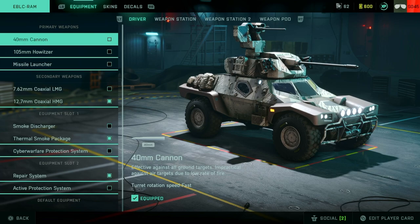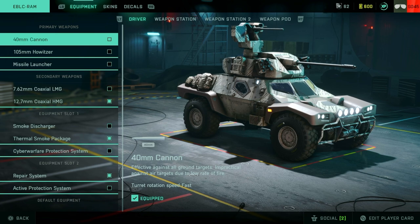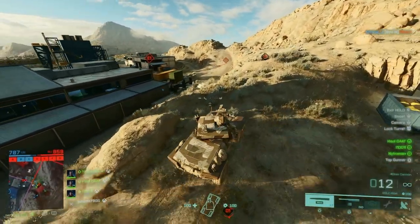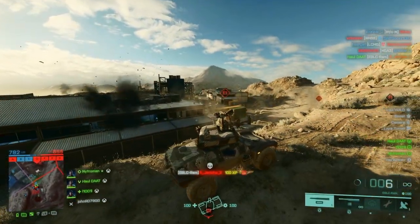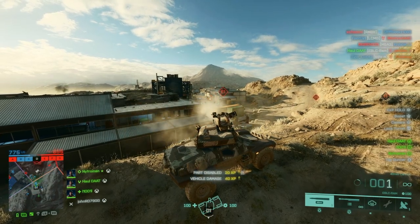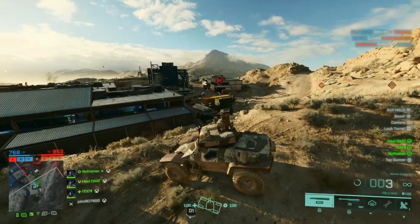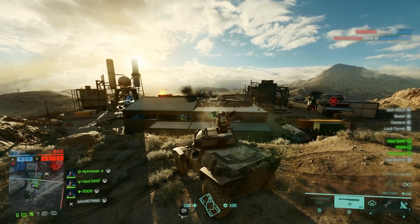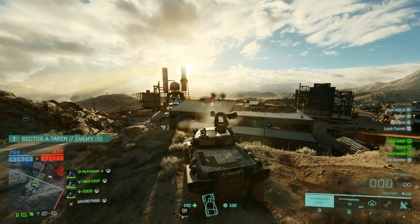The main thing to remember when running vehicles is you want a diverse weapon set — able to take out personnel, land vehicles, and air vehicles. The 40mm is good against personnel and vehicles. HMG is great against personnel. Weapon station HMG and HMG thermal cover personnel. Weapon station two gives you options for land and air. And the weapon pod is good at everything. If you have to run the canister pod, consider switching the driver seat to the Halitzer for more power against enemy vehicles.